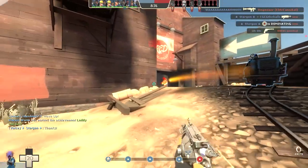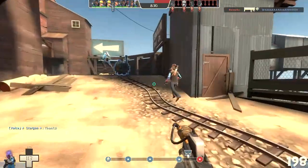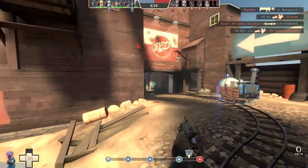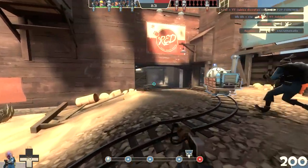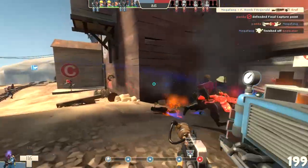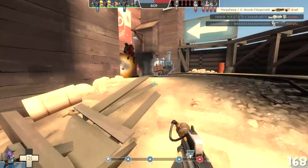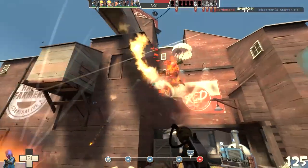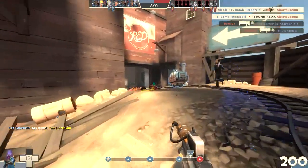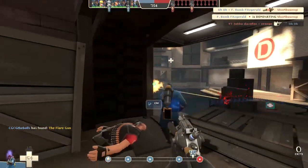I definitely think this choke is also helping me land the flares and adding a little more pressure. I wonder if I could flank that heavy-medic combo and get that Third Degree kill I've been craving. They've got a Soldier too — let's see if I can pressure them with some reflects. No luck with the reflect kills yet. I think maybe I'm pushing it too hard, wanting it too bad.